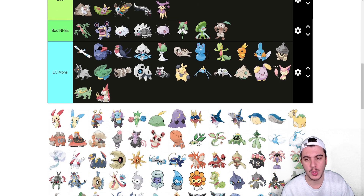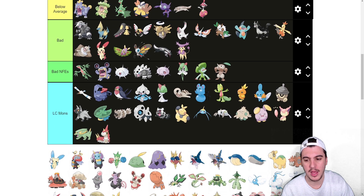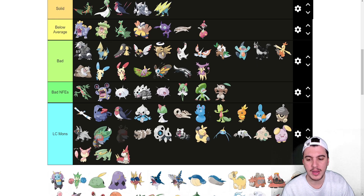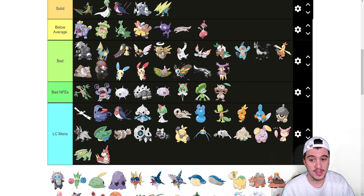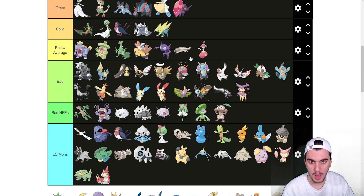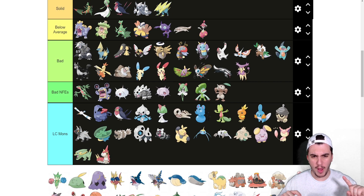Plusle and Minun are bad in singles — they can go up to below average in doubles. Volbeat and Illumise are also bad, but I've had a good time using them. With Prankster they get the job done — Prankster Moonlight or Morning Sun, access to Tailwind, U-Turn — there's a lot of good things you can do with them. But that's really all they do.